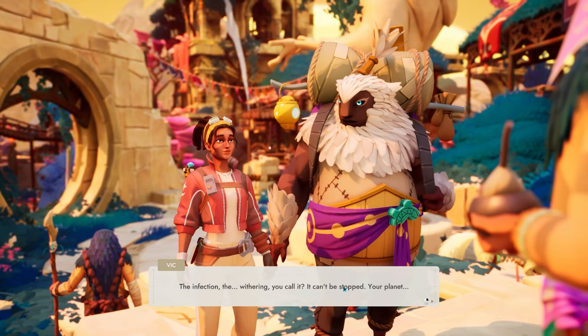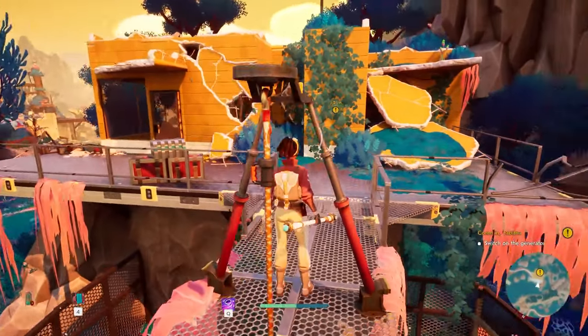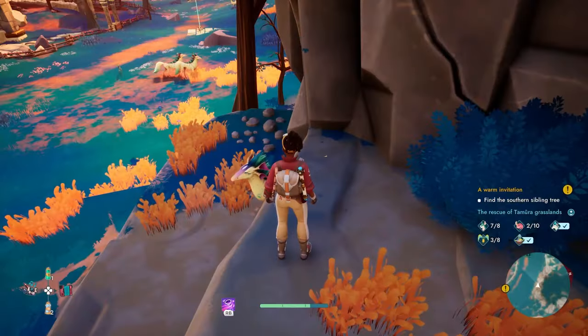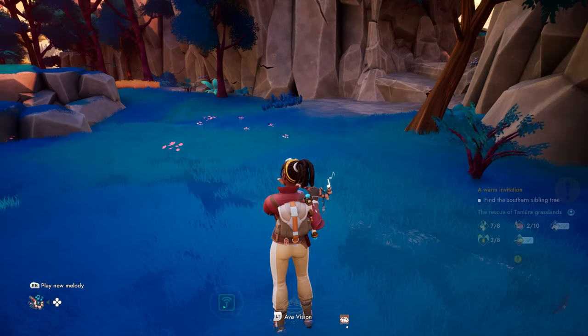Teleporters and zip lines help you navigate the vast map, and running doesn't consume stamina, making exploration more enjoyable. As a pre-release version, the game has a few glitches, like animals clipping through rocks and persistent icons on the map, but none of these are game-breaking.